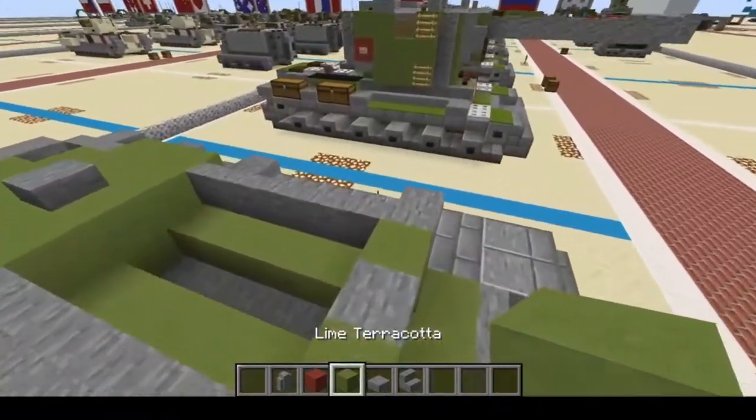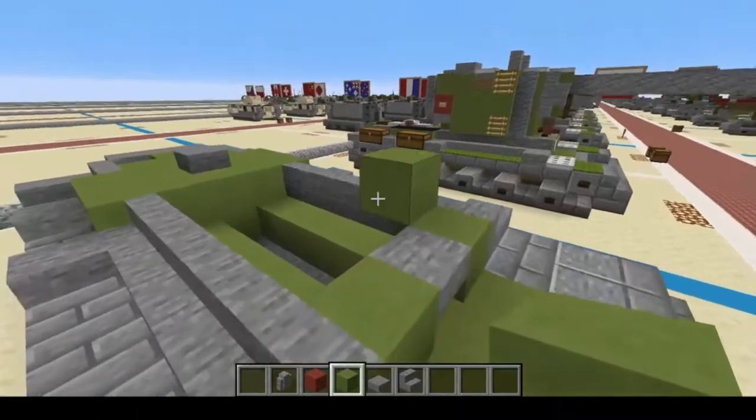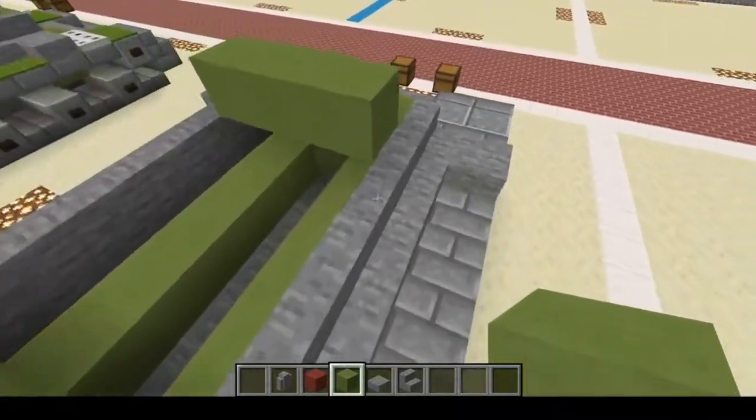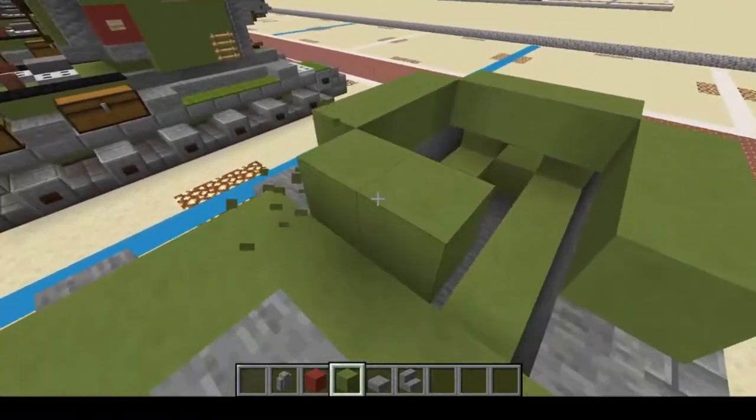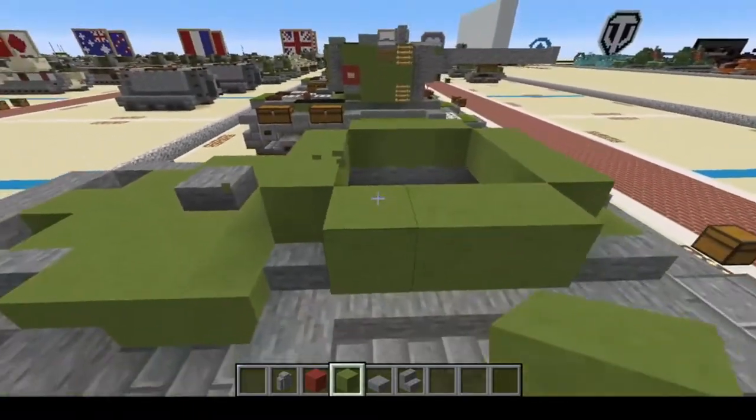Now it's time for the turret. With the turret, we're going to put a placeholder, break the placeholder, then one, two, three on each side — four sets of three. There we go.